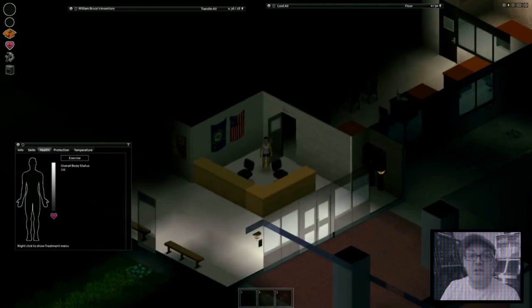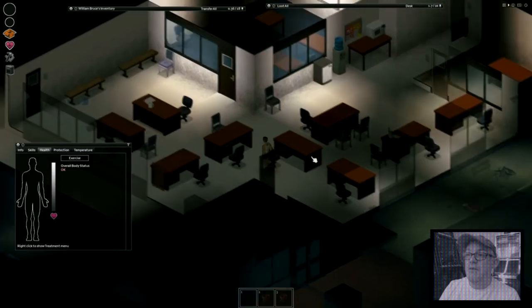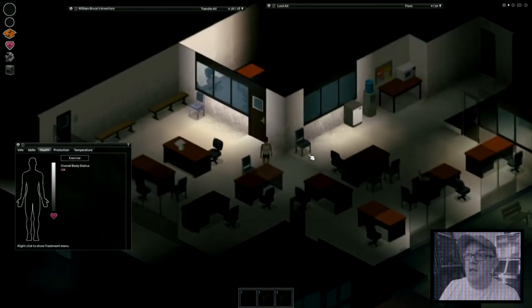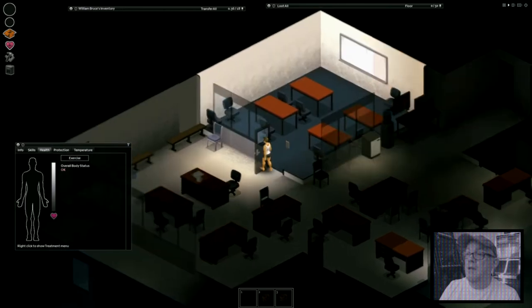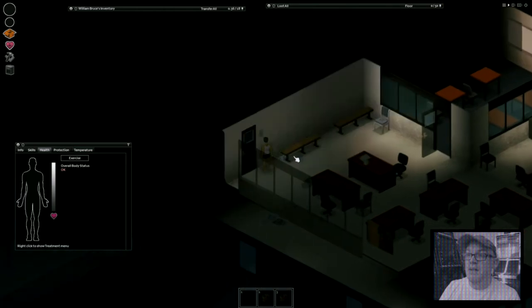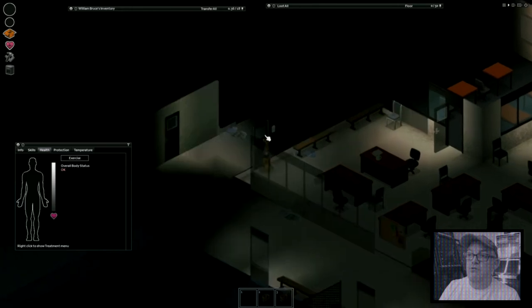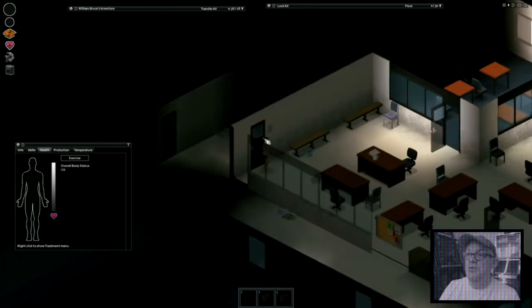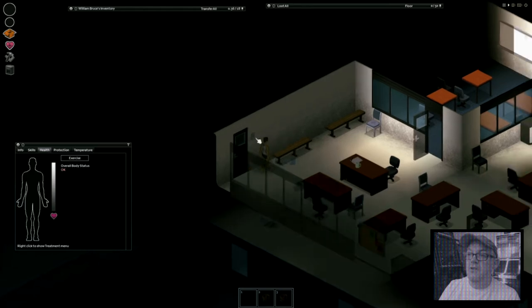By pure coincidence, I've started in the police station. I remember this - there's a fire station a few blocks down, so this is hopefully a good start. You move around using W, A, S and D. E is the key to interact with anything, so you can interact with doors, hit E to close them. Light switches - right click to turn on or off.